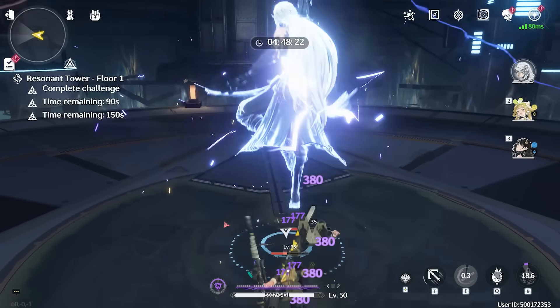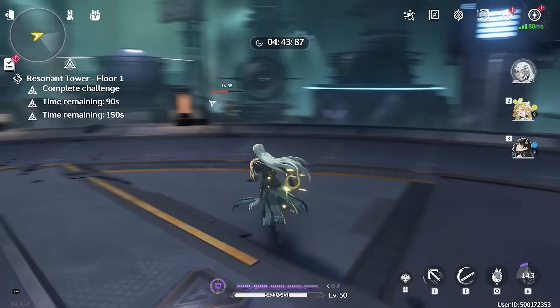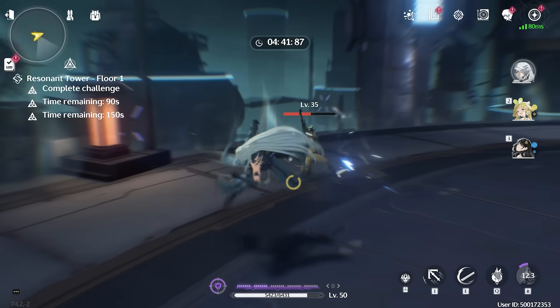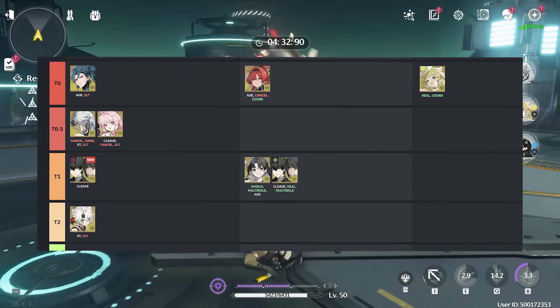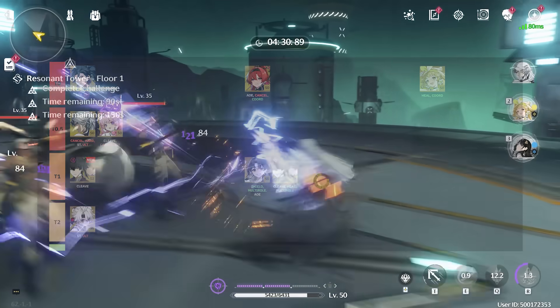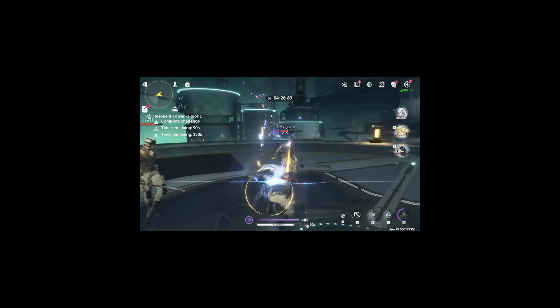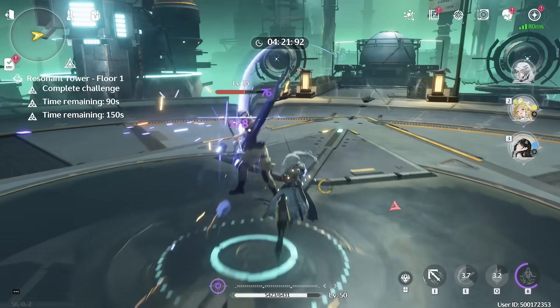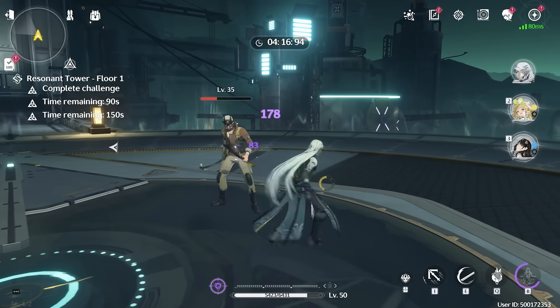And his ultimate just does so much damage. You just saw us do 1K there and I'm only at like level 50 — still in the really early game on this account. Calcharo is at the top of the tier list ratings, right next to the limited 5-star on the banner, who I think is called Jianxin or something. So he's basically your second best DPS option. I highly recommend him.